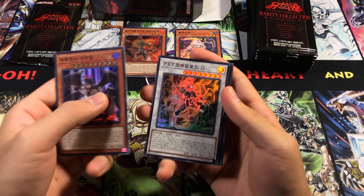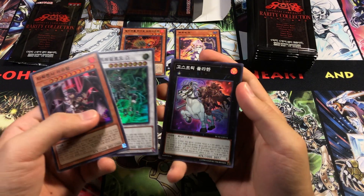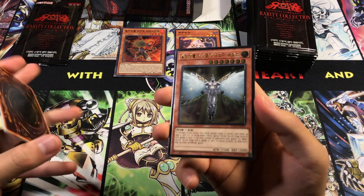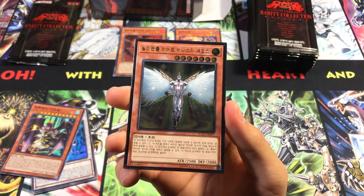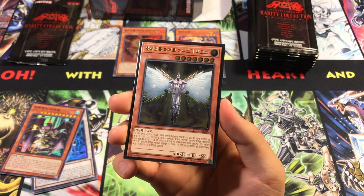We got Dark Lord Ixchel, I believe. And then we got Cyphering Lord Omega — very nice super. Got Ghost Trick Dullahan as a super rare foil. And oh boy — Ultimate Rare Elemental Hero Honest Neos! Let me just get this camera off the focus here just so I can show that. Man, does that look gorgeous. That's just a really pretty card.